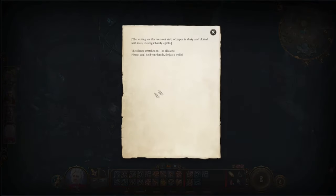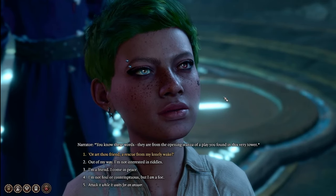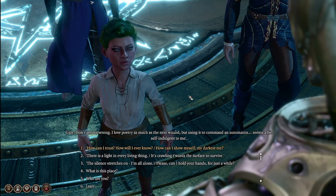Going to the next floor, you're going to find a torn-out paper — go ahead and read it. You also want to read the Roads to Darkness. From there, go up to the final floor, which has enchanted armors that only speak to you in the form of the stanzas you've been reading.